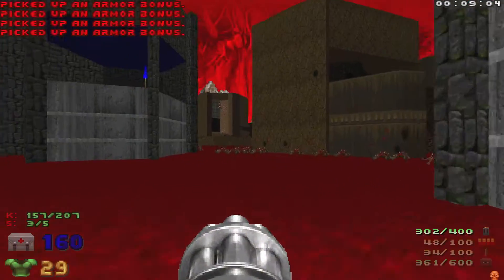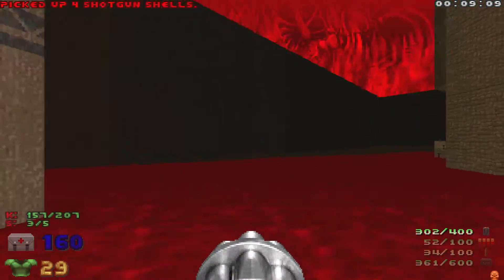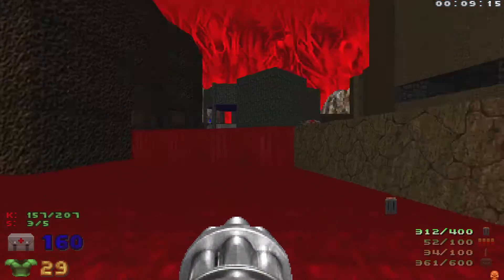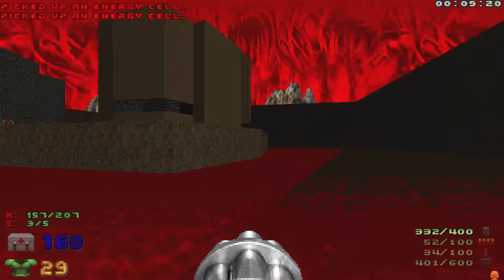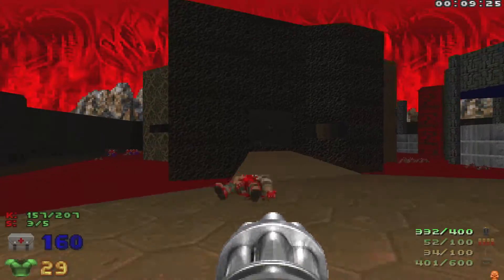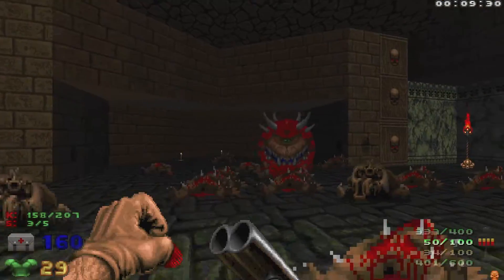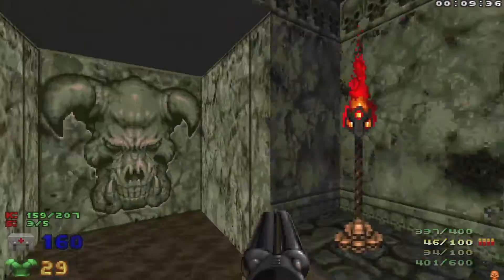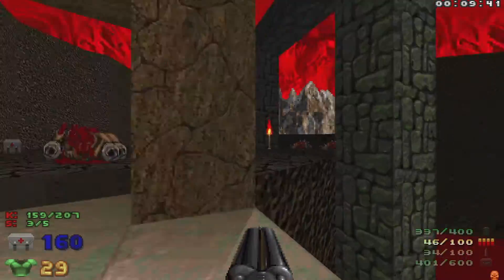That should be all of them, but let's do a quick look around. That looks like we got them all, but we'll do one quick check. We'll head back up here and look in here, because sometimes enemies like to teleport into this area.